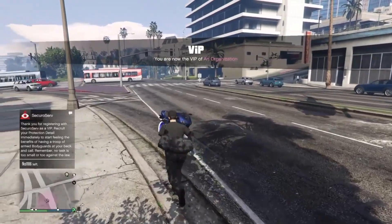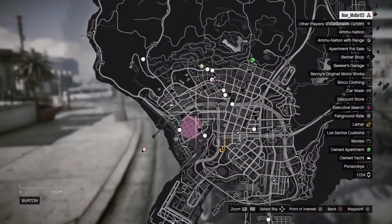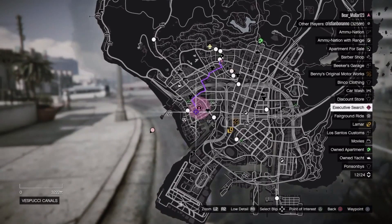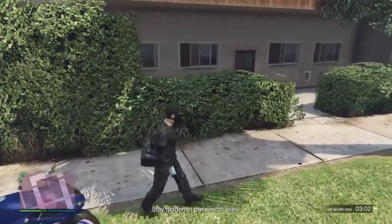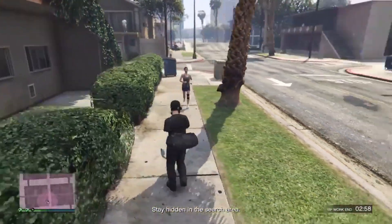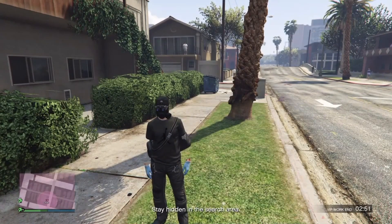As soon as you start, open up your map and put a waypoint on the massive circle that you'll see — it can be anywhere on the map, so make sure you look for it. Once you put your waypoint on it, make your way to that location.